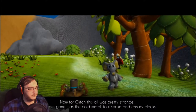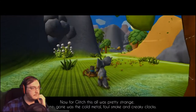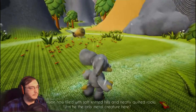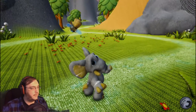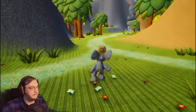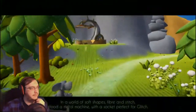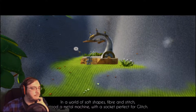Now for Glitch, this all was pretty strange — gone was the cold metal, foul smoke, and creaky clocks. His vision now filled with soft knitted hills and neatly quilted rocks. Was he the only metal creature here? Maybe. You got a lightbulb and a map? It's probably pointing me to this thing. In a world of soft shapes, fiber and stitch, stood a metal machine with a socket perfect for Glitch.